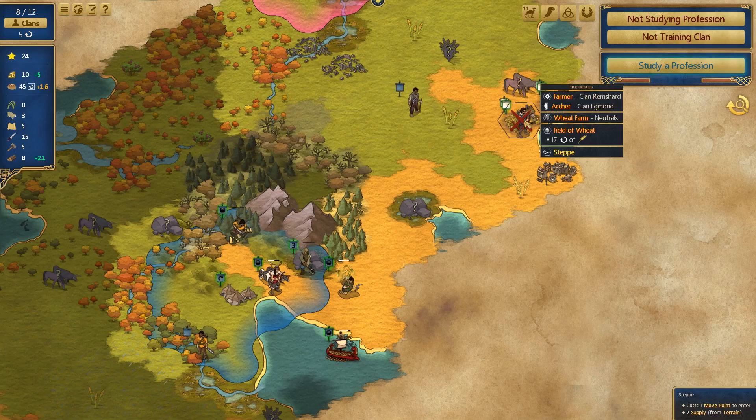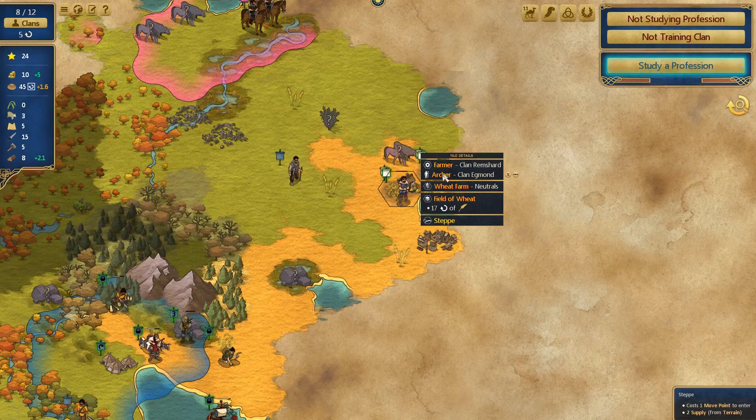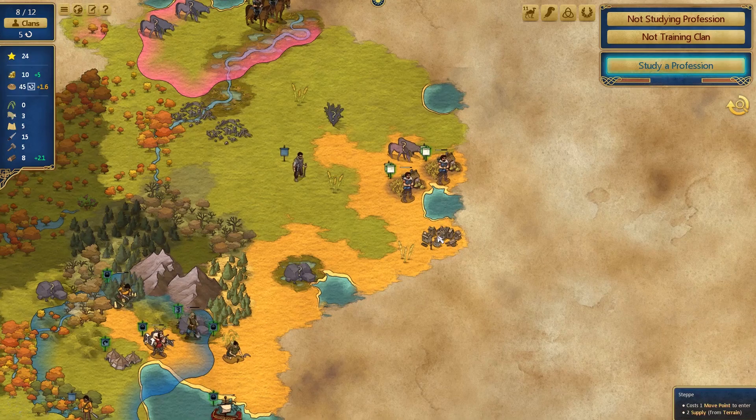Come down here. Oh hello - who are you guys? You are neutrals. There are some people there. There is a farmer from Clan Remshard, an archer from Clan Egmond, and a neutral wheat farm. And a deserted village! Let's make a beeline for the deserted village and see what that's all about.